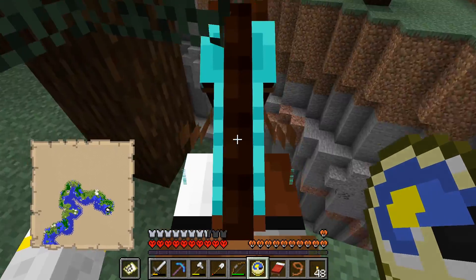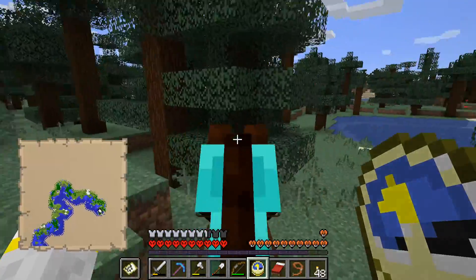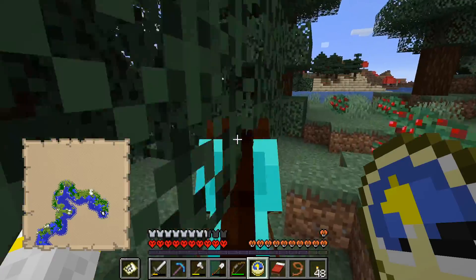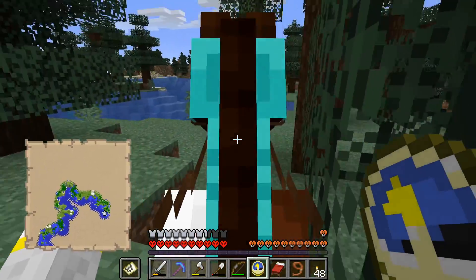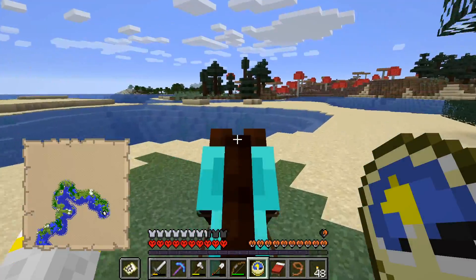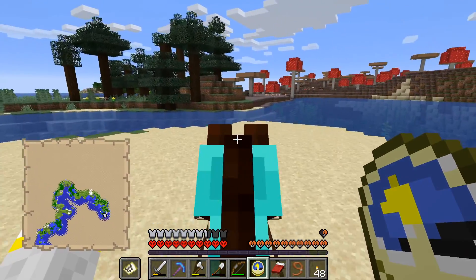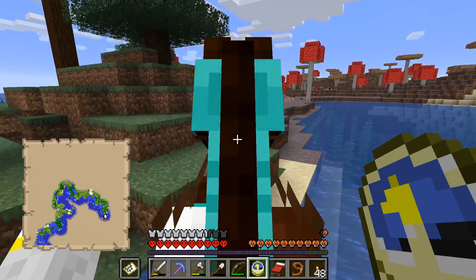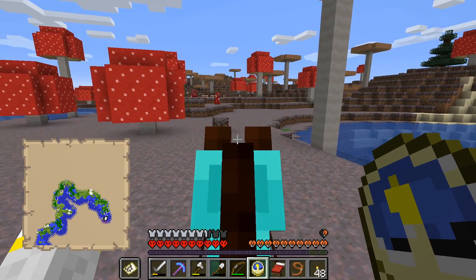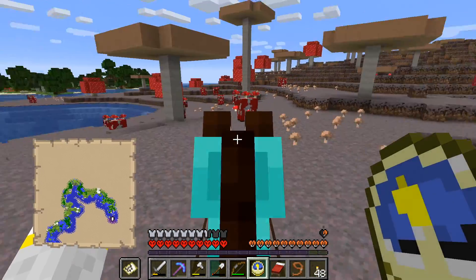We have a ravine here. We are not going to fall into that — that would be a very quick way to end everything, and that would be rubbish. Enemies don't really spawn in this place.